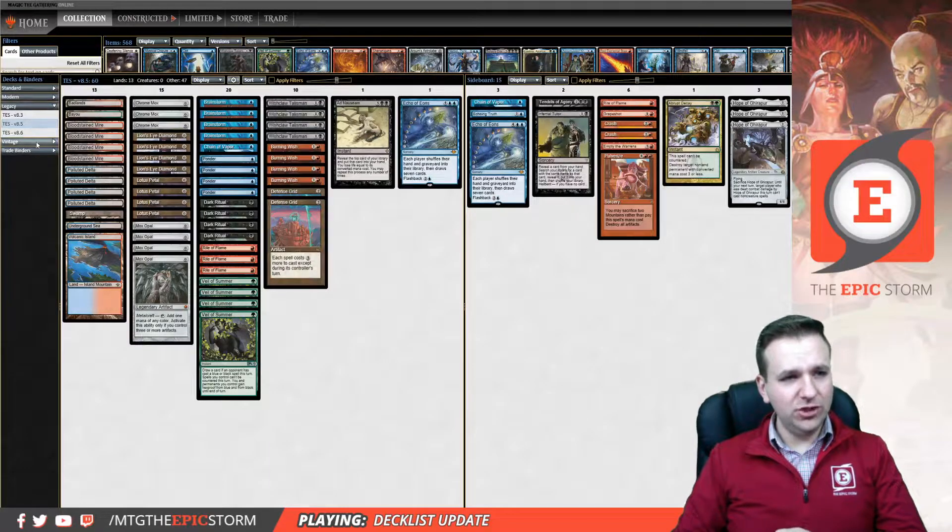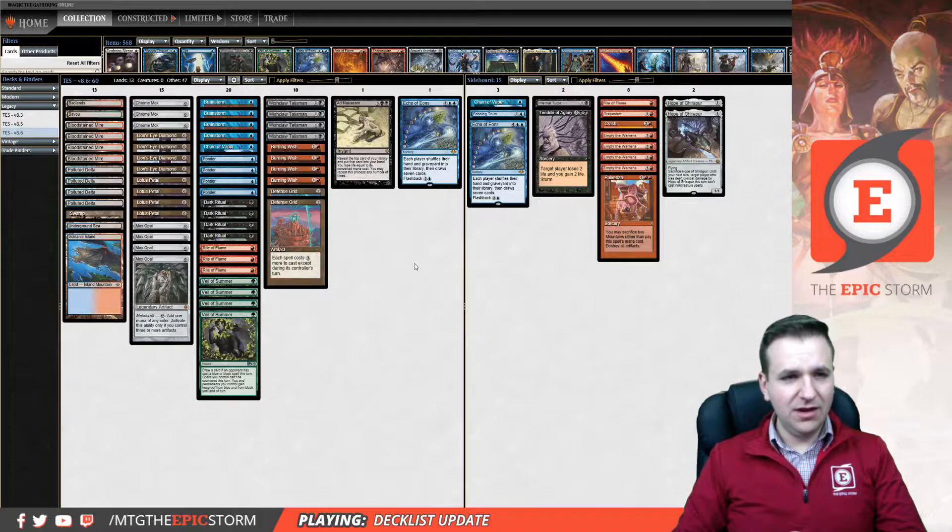So when you look at deck version 8.6, the main deck is exactly the same — not a single card has changed. I did try some stuff in between, like four Rite of Flames, and it just wasn't good. But the main deck is perfect.